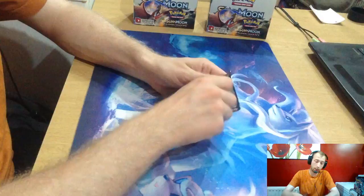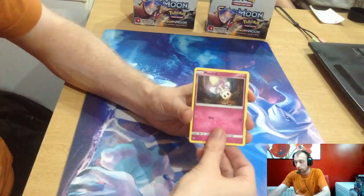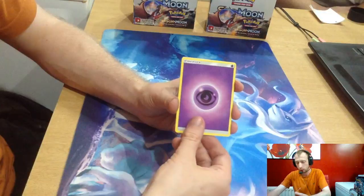Last pack before we go into three lucky packs. White code — white code all around — GX Alert! Oddish, Duskull, Mallow, Caterpie, Marill, Lana, reverse artwork Lana. Are you ready? Mismagius GX! Psychic Energy, Wishiwashi Baton, Solrock, and a Simipaw.